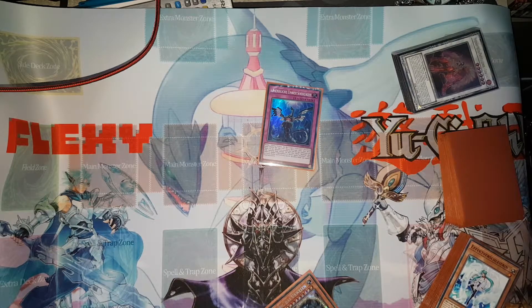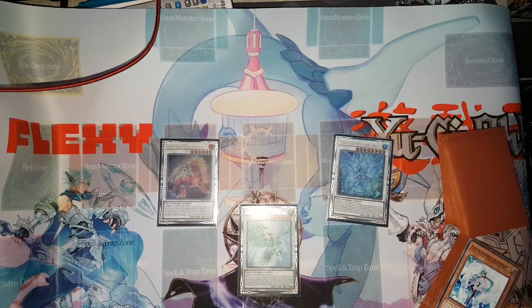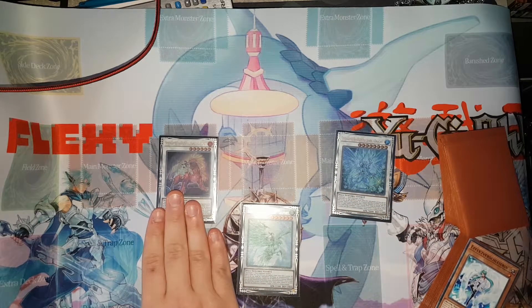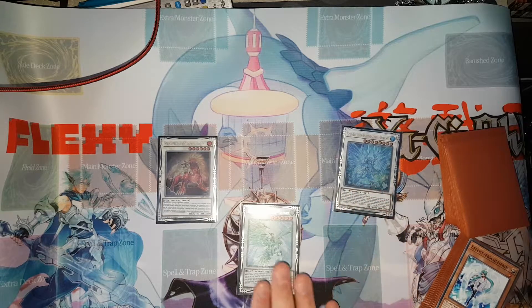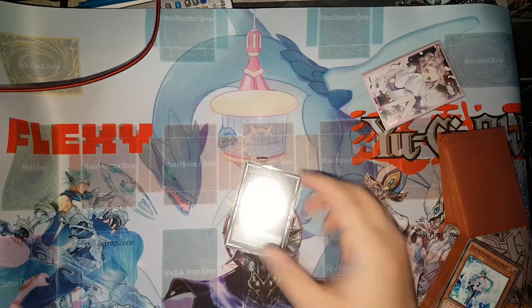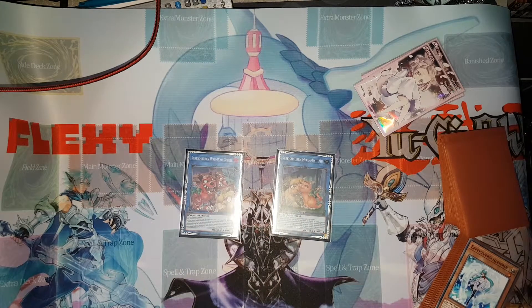Moving to the extra deck, I'm playing one of each of the good Adamancipator extra deck monsters. Leonite searches you an Adamancipator card; all of them excavate cards off the top of the deck — this one adds an Adamancipator card, this one special summons a Rock monster, and this one bounces cards on the field based on how many Rock monsters you excavated. This one is also a spell/trap negate, this one is also a D.D. Crow, and this one is a Monster Reborn on the opponent's turn if you have a monster with the same attribute in the graveyard — that's why Dragite, Parallel Exceed, and Lampseys are so important. I also play Gallant Granite, which is pretty much free advantage.